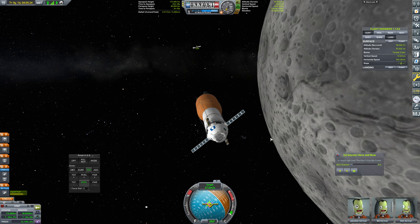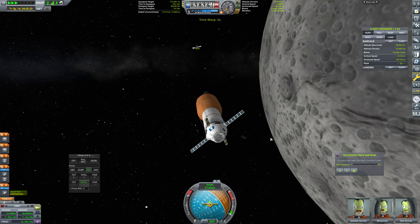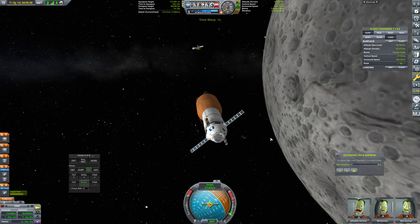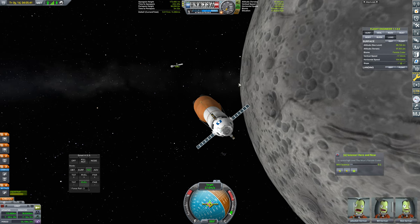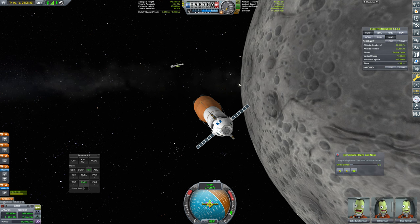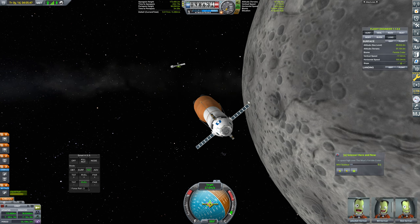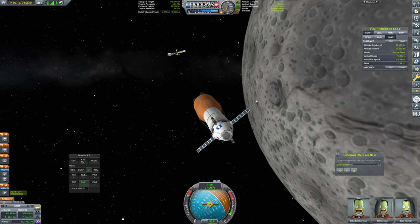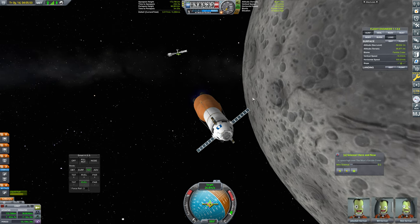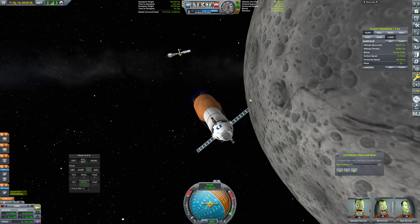I'm going to start slowing us down a little bit and doing a bit of a correction here. Now we're moving at about 27 meters per second apart. We know exactly where we want to dock this thing, but I think we're coming in on the wrong side. Just warping us in a little closer — 900 meters now, 800. We might actually be on a collision course. Let's start braking a little bit here — we're about 450 meters out.